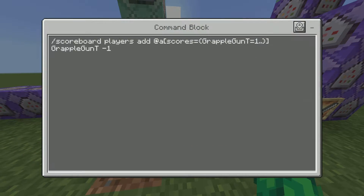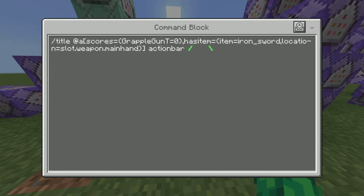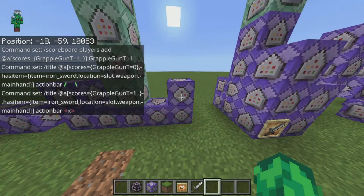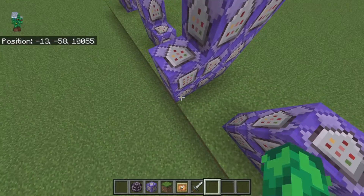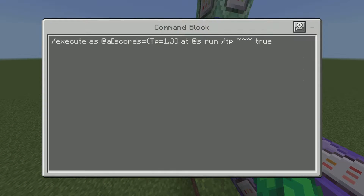Moving on to the next one — zero ticks. Next one, zero or one tick — one tick. Then above here, zero ticks. Remember also to add the scoreboard named TP as well — I forgot to tell you guys that. Then this one, zero ticks. And copy this. Zero ticks.